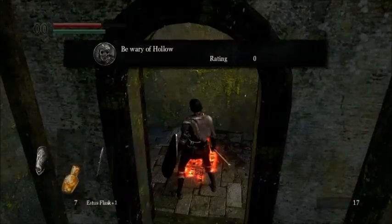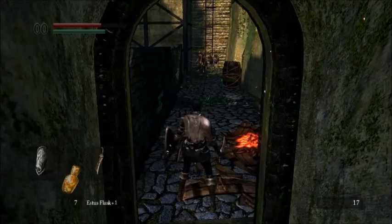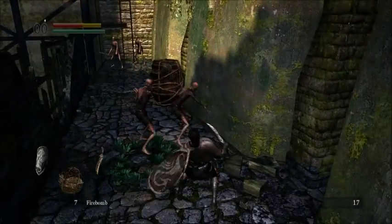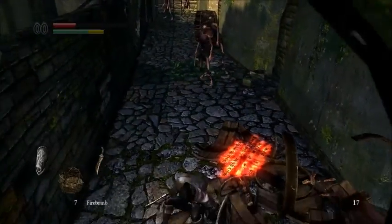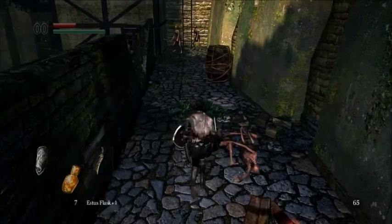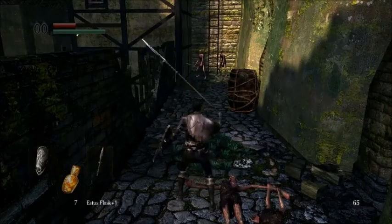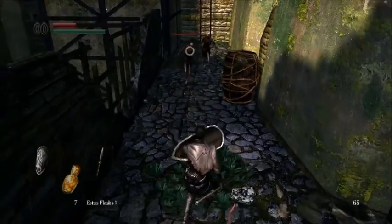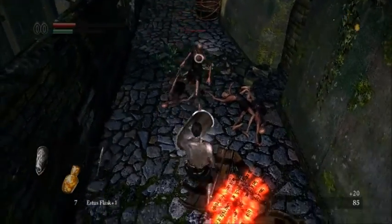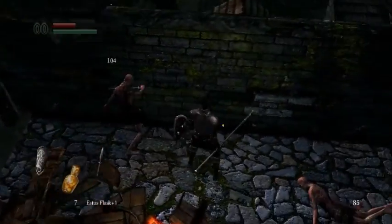What is in this hallway? Let's be wary. A lot of hollows — holy crap. All right, here's how we're gonna do this — I know I've got a fire bomb. I messed that up, I messed that up, jesus. I wanted that to be really cool; I was gonna blow up that barrel but that's not how that worked. There we go, come at me guys. Hold the shield down so we can regen stamina. The stamina's all right.